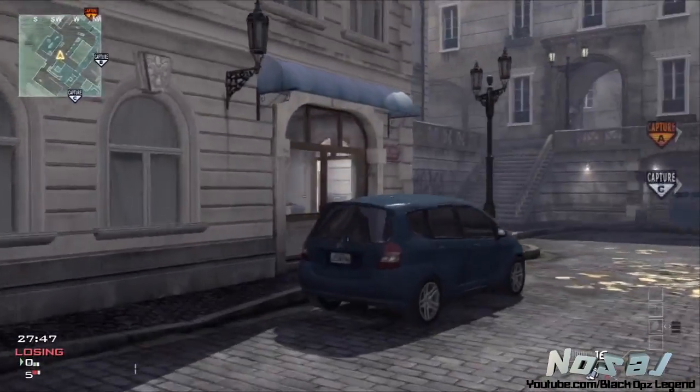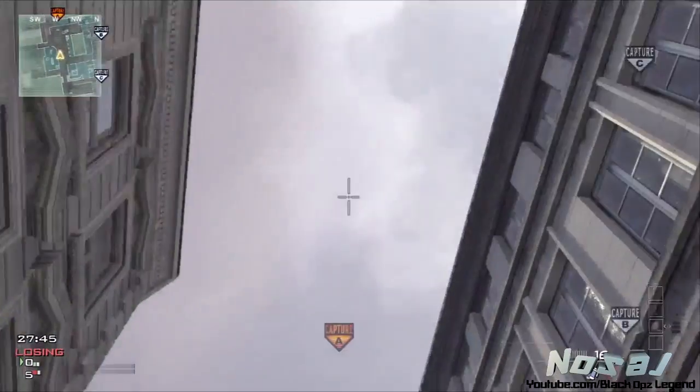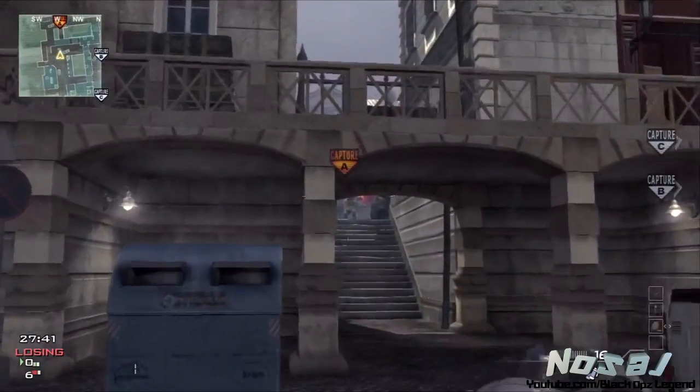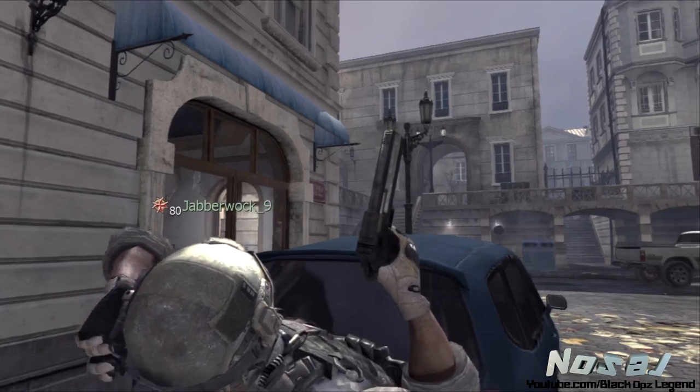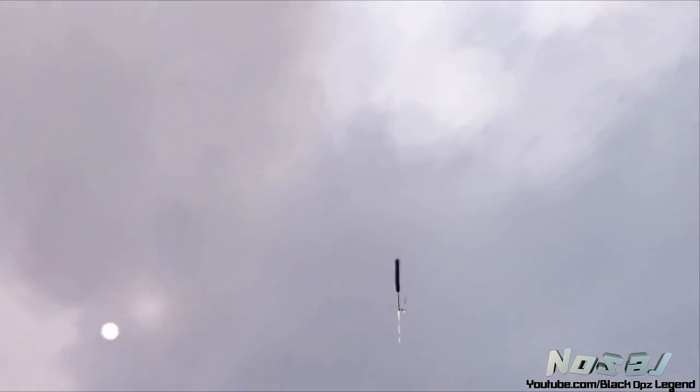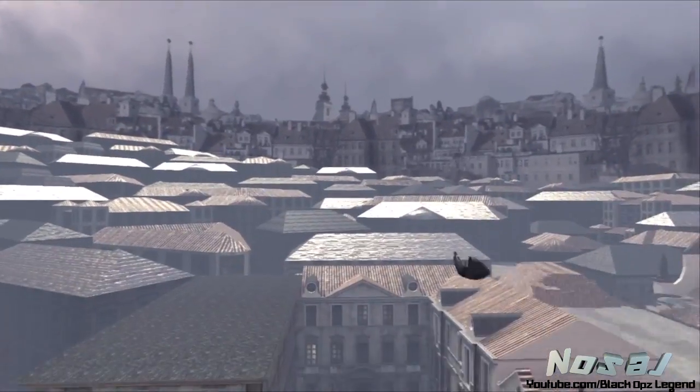You just have to go to the right side of this car here, look straight up, have it right in the middle of your sights and throw it. I did it really fast right there, but just have it right in the middle and throw it.